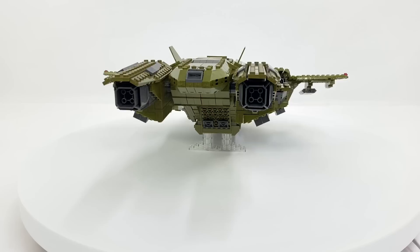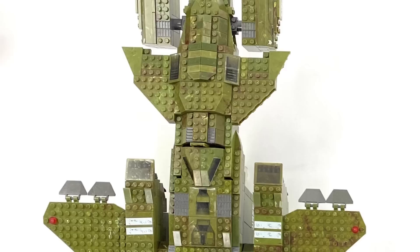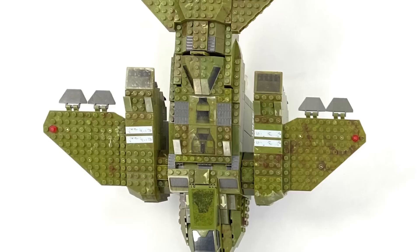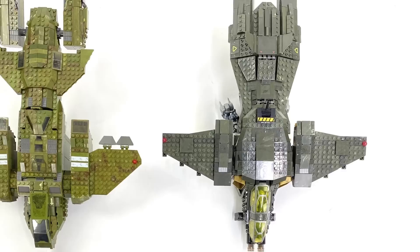Starting with the original Pelican Dropship - still a fan favourite to this day. With almost 1,000 pieces less than the current build, it's still a very nice display piece. Although having recently built it myself, it's a very basic build compared to today's standards - but still a very nice set to have. Bringing alongside it the Pelican Gunship, which was released I believe four to six years ago - I haven't checked. Obviously this is a different variant to the Pelican from the 343 era.